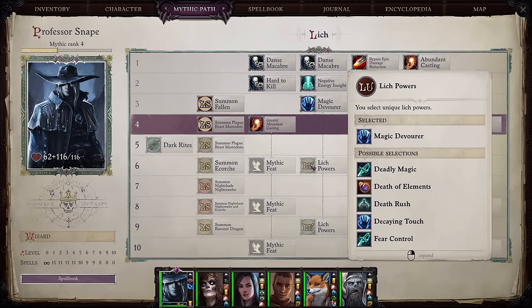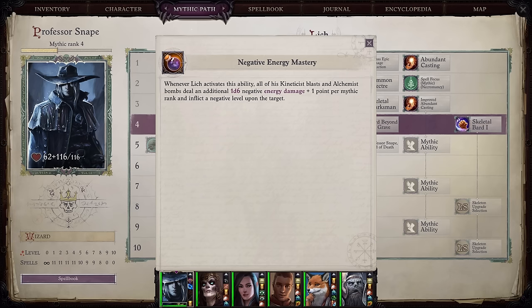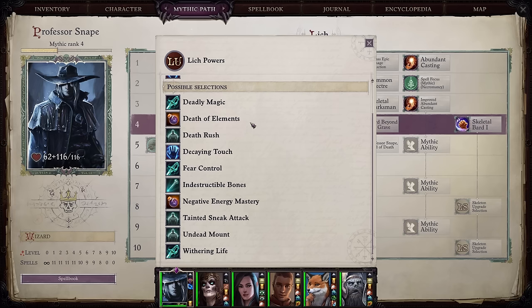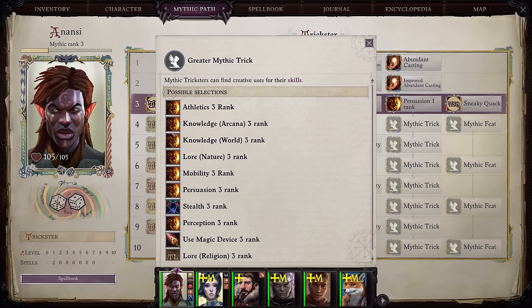Lich is the only mythic path that specifically interacts with bombs. Negative Energy Mastery will allow bombs to deal an additional 1d6 negative energy damage plus one damage per mythic rank, and it will inflict a negative level on the target. Keep in mind that as a Lich, negative energy is added to the list of Ascendant Elements you can select to bypass enemy defenses. Also note there's another Lich power called Death of Elements, which converts all elemental damage into negative energy. So you can make your bombs do negative energy damage, give them additional damage that debuffs enemies, and make it so this damage cannot be resisted.